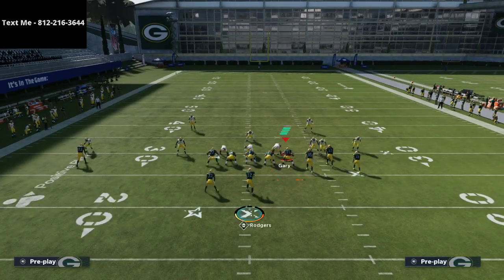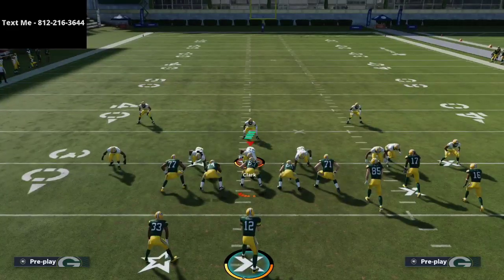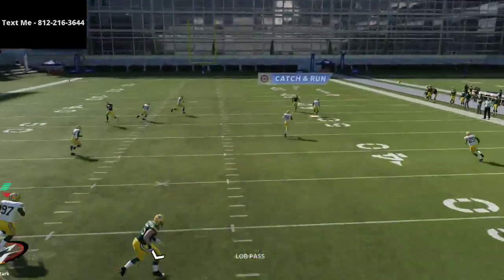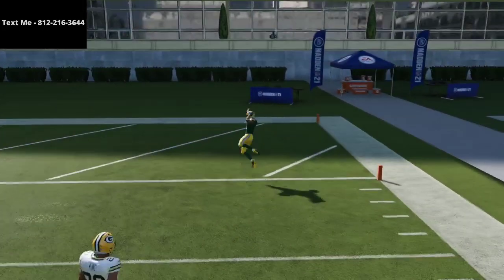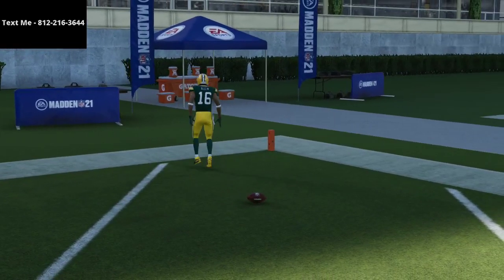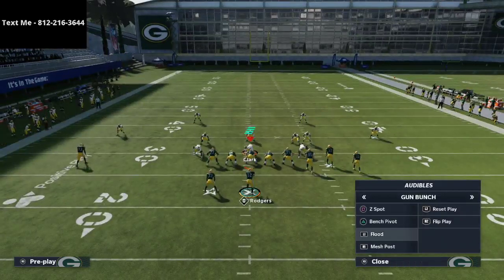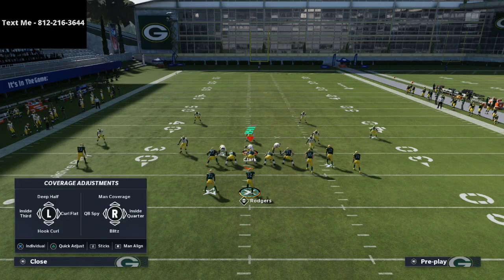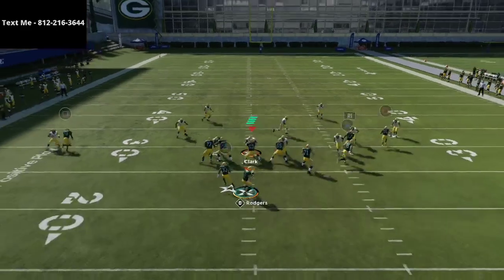We come out in three-three-five normal and audible into it. I want to share two routes that are the problems out of gun bunch. The first one is clear out SE out — all you're going to do is put Davante Adams on an out route and outside pass late circle, and voila, you burn cover four quarters. Same thing with flood — I just call flood, that's it, and watch: another one-play touchdown over the top.